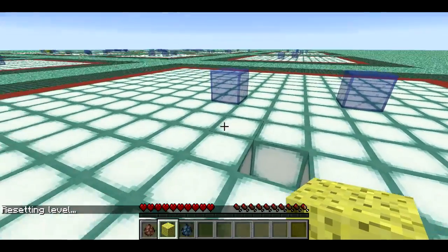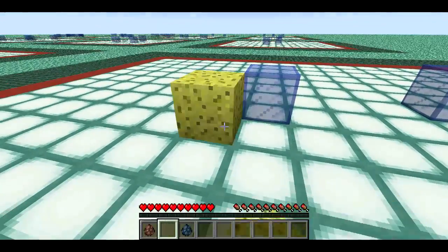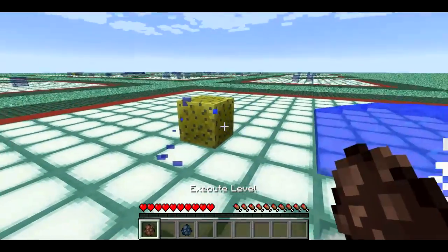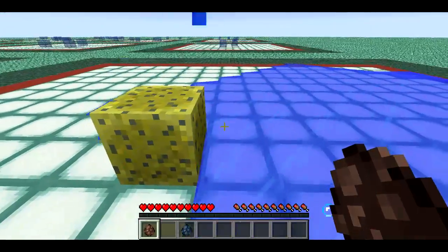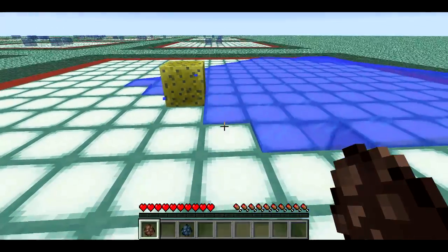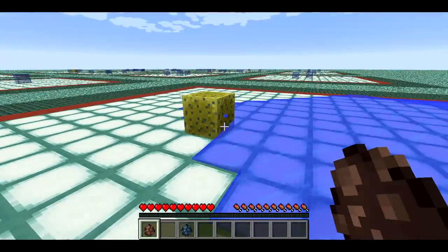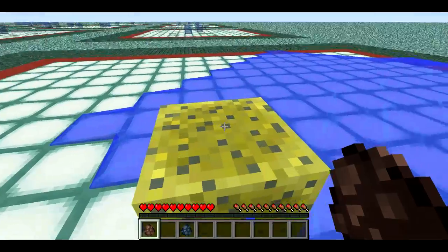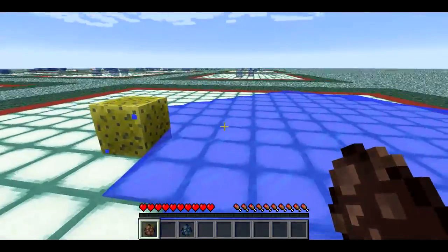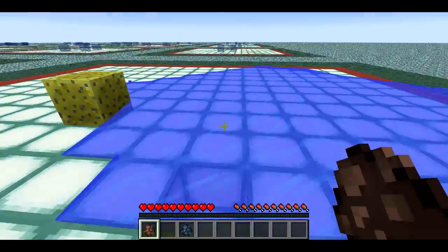So if I put a sponge right here and then execute the level — basically as soon as water contacts the sponge, any contiguous water for up to seven blocks will get deleted by the sponge, and then the sponge becomes a wet sponge and it doesn't soak up water anymore. So I was able to soak up one water source but not the other, so I failed the level.